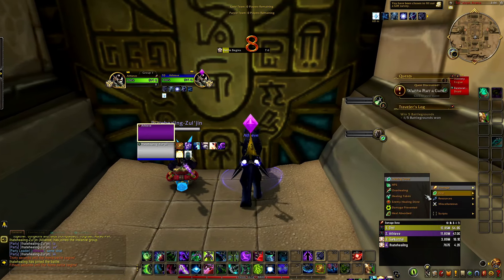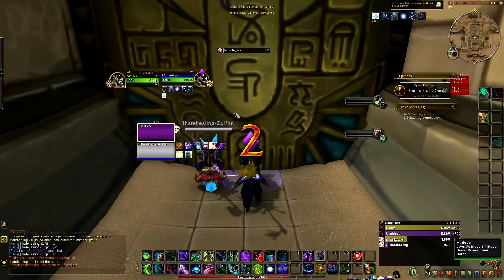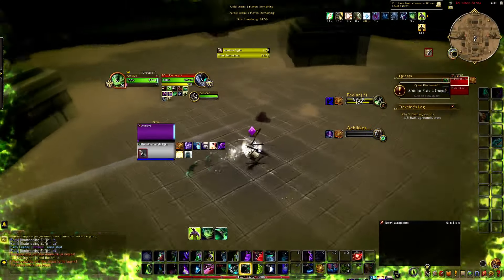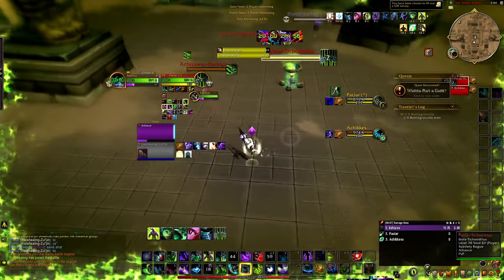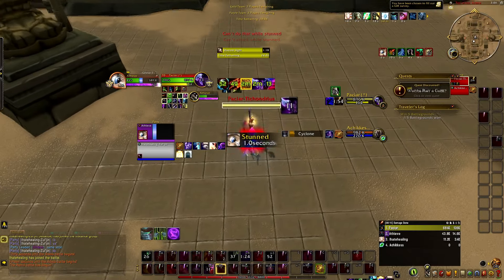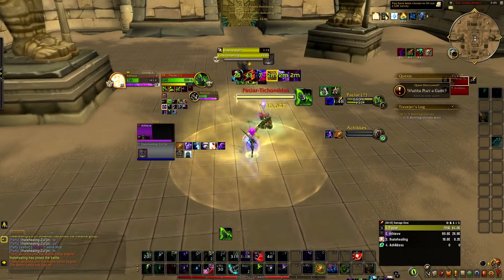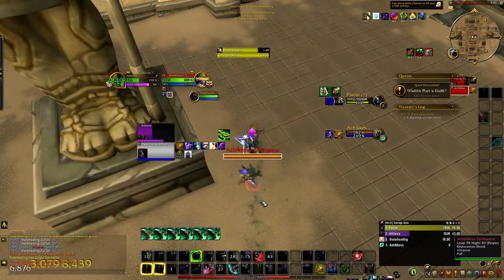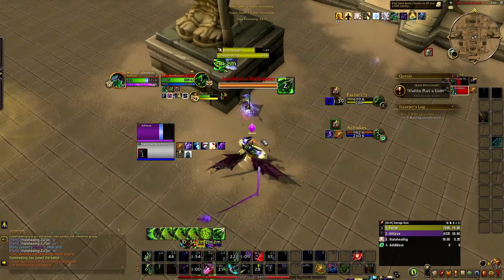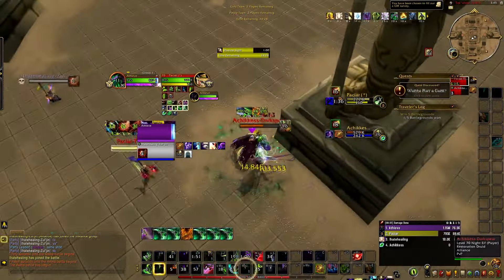This game was pretty cringe — this is the pure definition of a counter comp. There's pretty much nothing we can do against it. Even if you outplay them you'll automatically lose because it's Resto and we've faced these guys before. Here even though I pre-stop his entire go, I get his trinket, backflip into an incap, pre-evasion his go too — I almost die. He cyclones me in the shadowy duel. He ends up trinketing at a hundred percent HP — that's crazy.